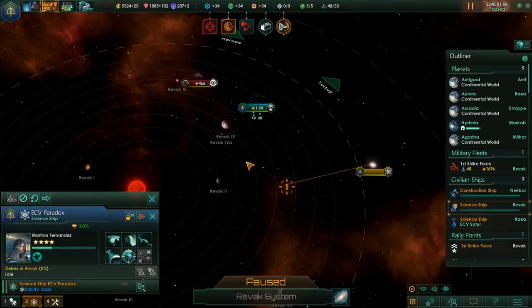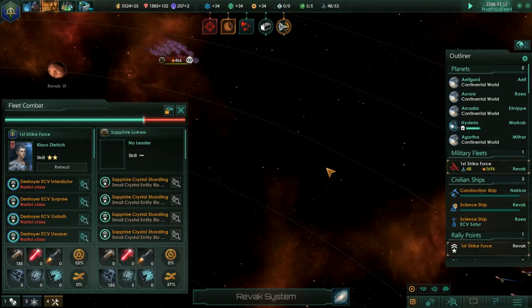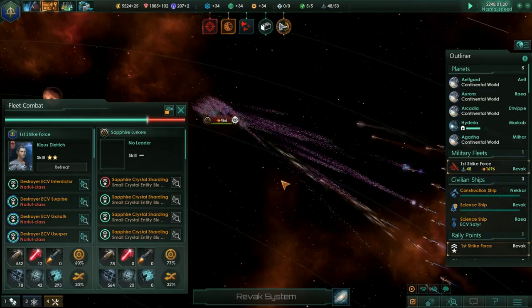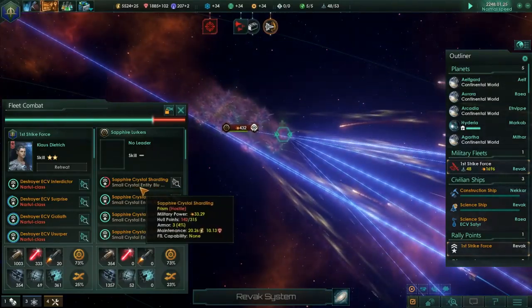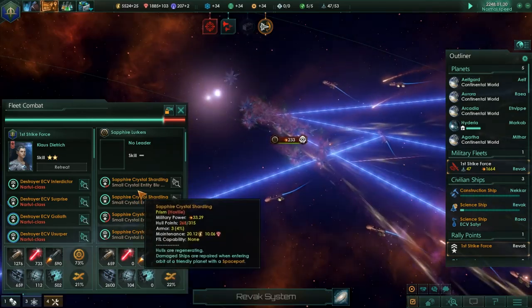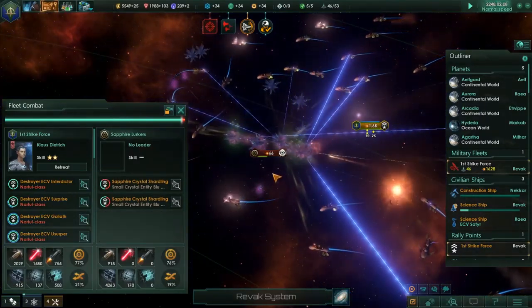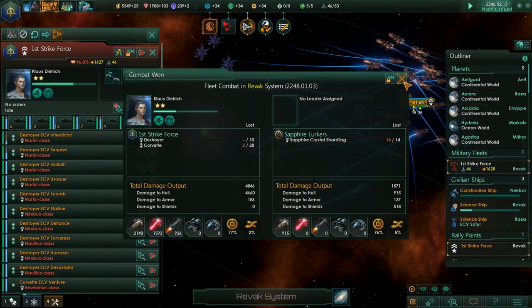Come in and research that project. So we're actually in range of them first with our mass drivers. But they do throw out quite a bit of damage, and then our missiles come in. Lost just one — no, lost three there. Ended up losing two more corvettes — that's fine.